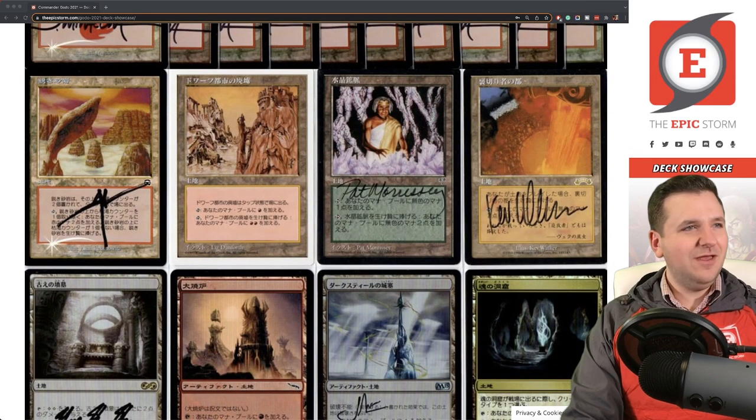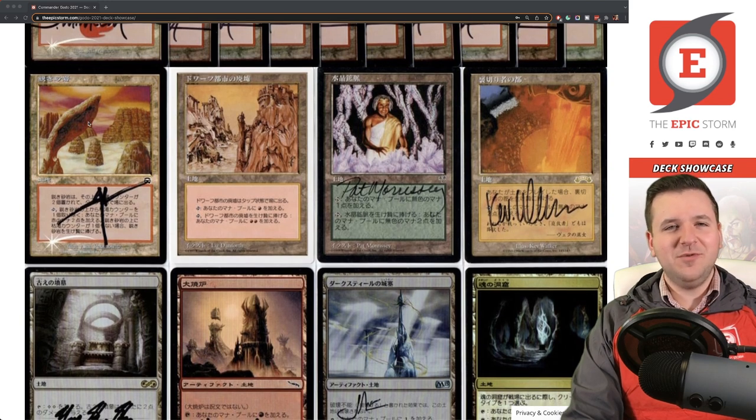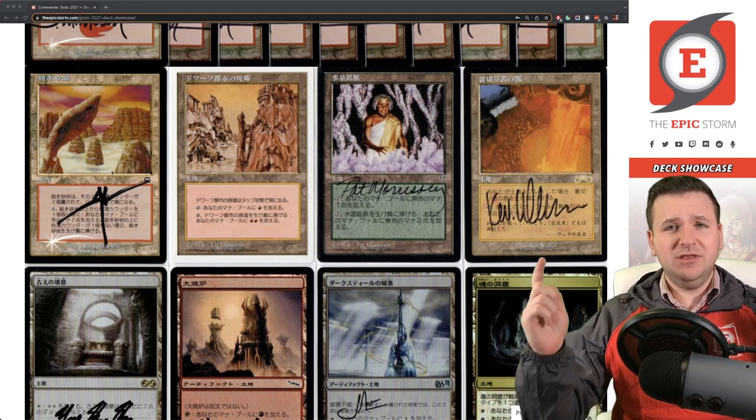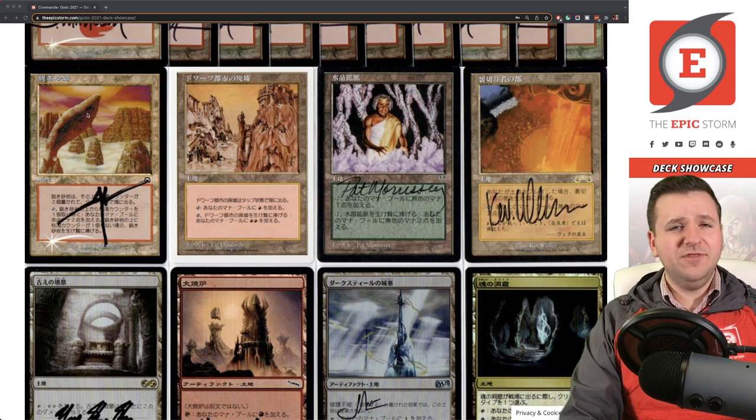I've added a cheat sheet to remember card names. This is Sandstone Needle — I got it signed this year by Alan Rubinowitz, thanks to Mark Aronowitz who has a group signing page you can find in the description. Over here we have Dwarven Ruins, which taps for red, comes into play tapped, and you can sacrifice it to add two red mana. Originally printed in Fallen Empires, but this is the Japanese Fourth Edition printing.